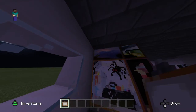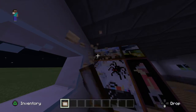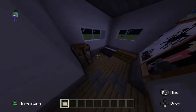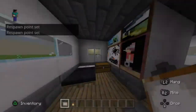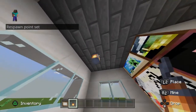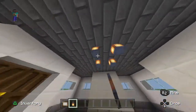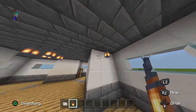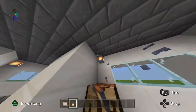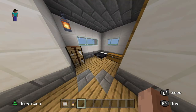I know there's a creeper painting, so let's try to get that one. There we go — got the creeper one! Let's add some lamps for lighting: one here, one there, and one in the corner. That's the bedroom done for now — we can always add more later.